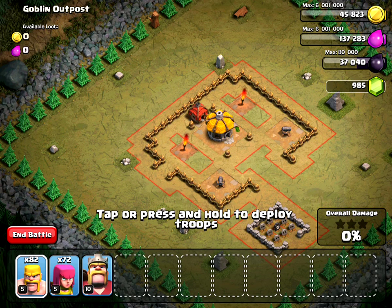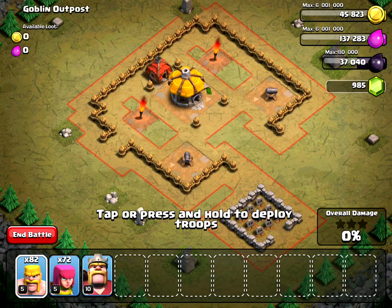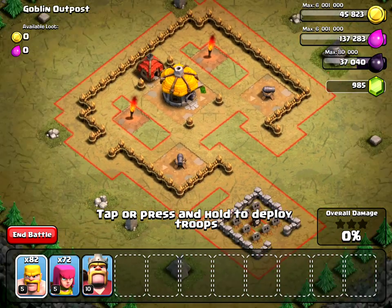What we're going to do here is distract the cannons and use archers to take them out. I'm going to send about 10 barbarians right up the middle and put about five archers outside of the cannons.